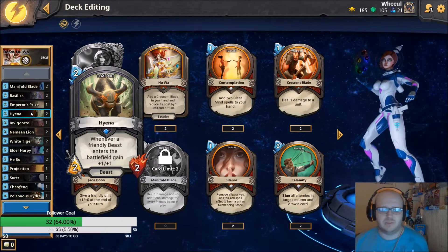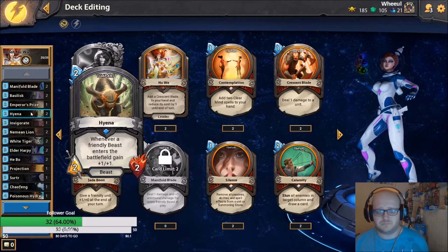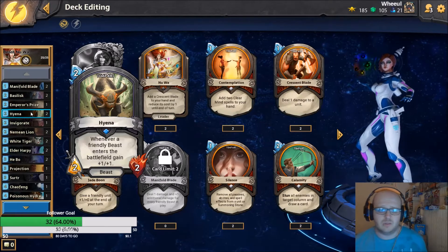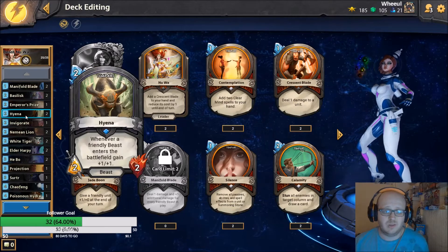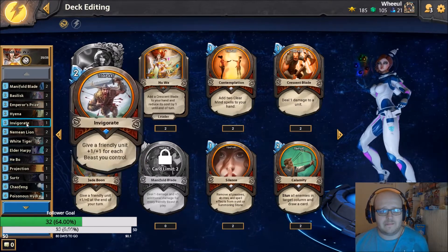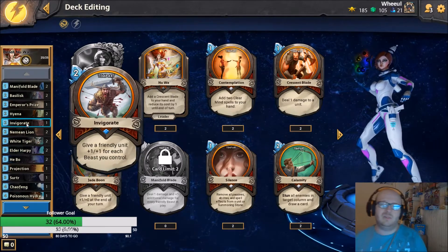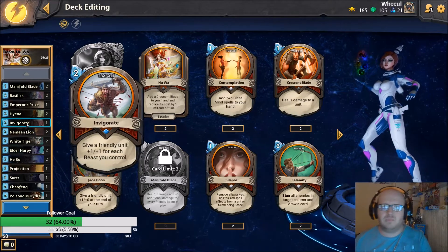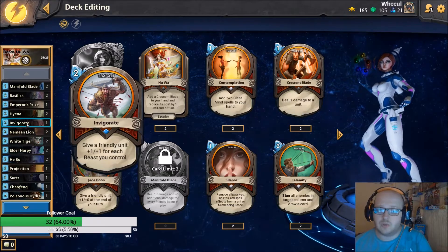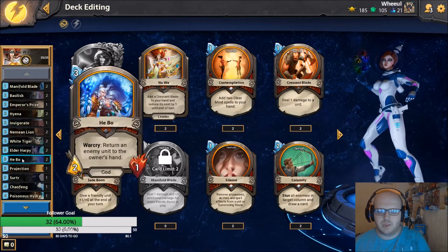Hyena: whenever a friendly beast enters the battlefield, gain plus one plus one. Self-explanatory, another great value card paired with low-cost beasts - pretty crazy. Invigorate: give a friendly unit plus one plus one for each beast you control. You're probably going to get plus four plus four, and it doesn't have to be on a beast - you can buff your Hebo a little bit.